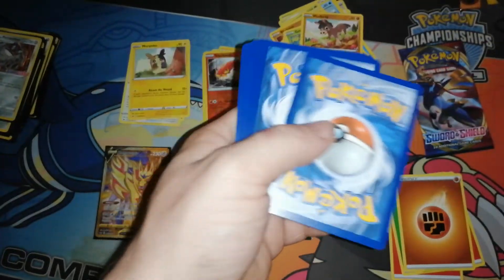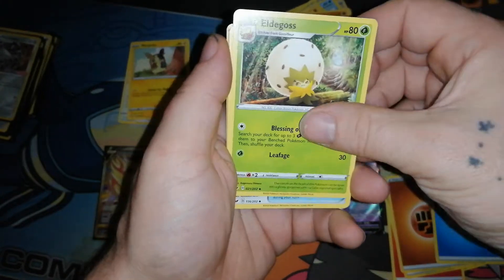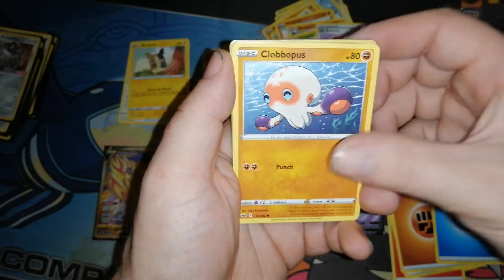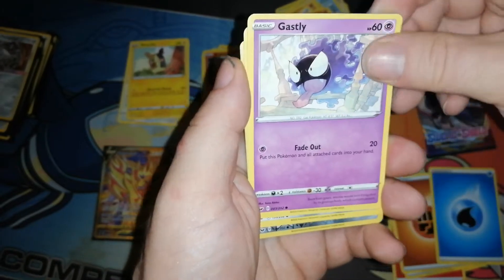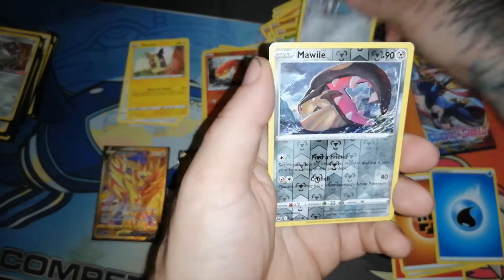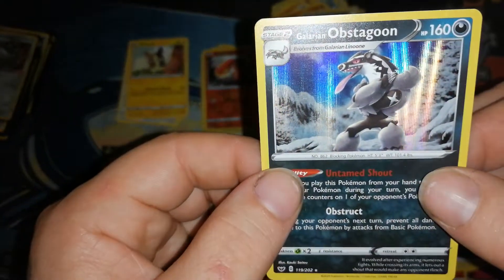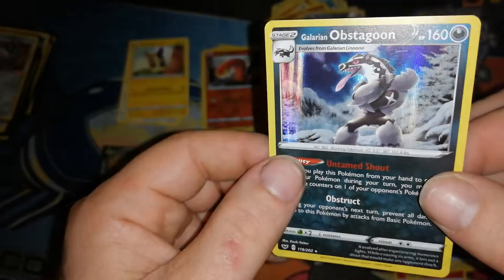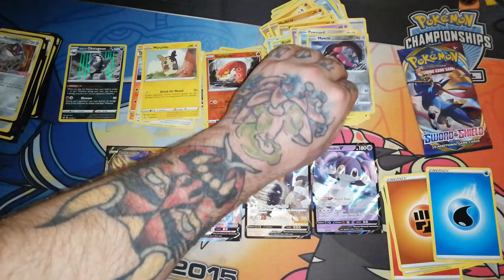Sorry for bumping the camera there guys. We got two more packs left - can we get something good please? Water energy, we got a Rhydon, Eldegoss, Air Balloon, Clobopus, Goldeen, Roselia, Gastly, Ponyta, Mawile reverse, and a holo rare Galarian Obstagoon! The new holo pattern is awesome. That's our first holo rare, so we'll set that guy there.